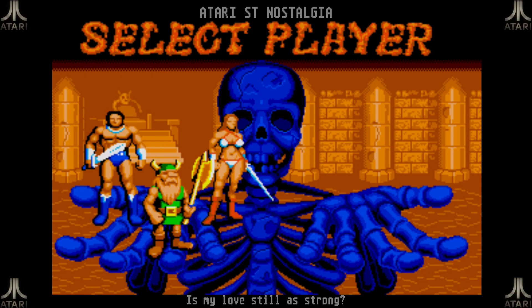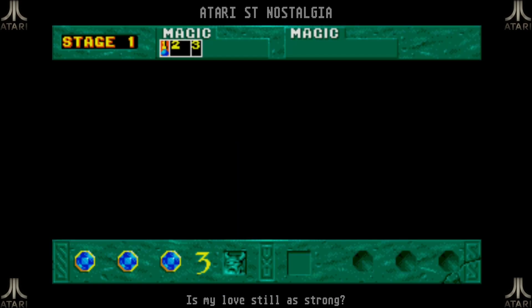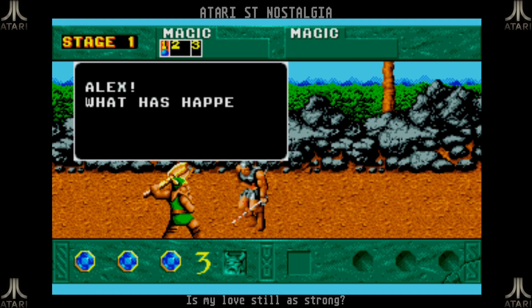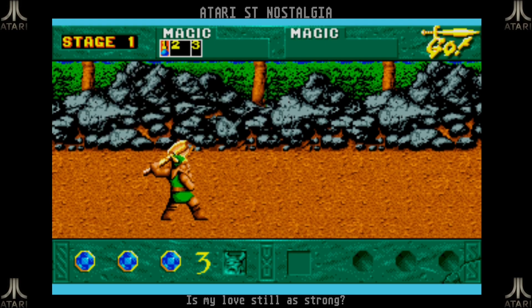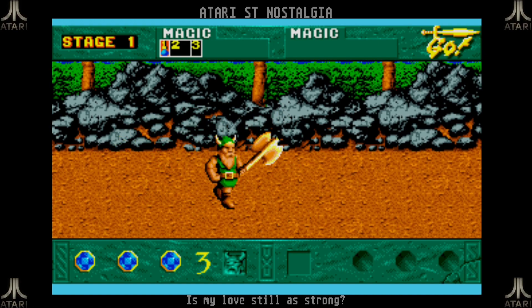I decreased the volume of the music slightly while in-game so I'll increase it again. I'm going to play with the dwarf with the big axe - since this game is called Golden Axe, of course I'm going to choose the character with the golden axe. How can I not choose that one? The intro plays out: 'Oh no Alex, what has happened? His majesty and the prince have been taken by Death Adder - revenge them for me my friend.' And our dear Alex dies. You can see I can move in all eight directions which is nice.